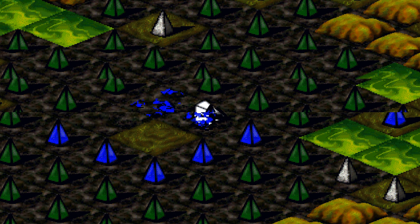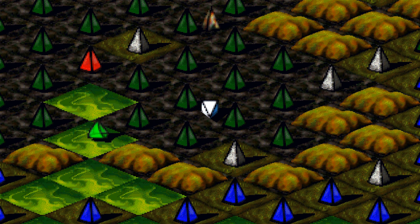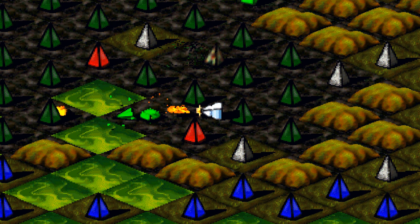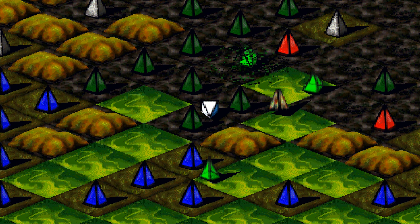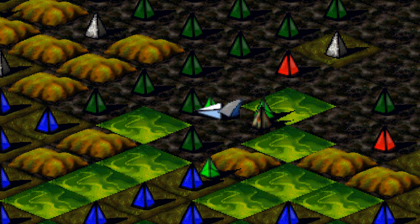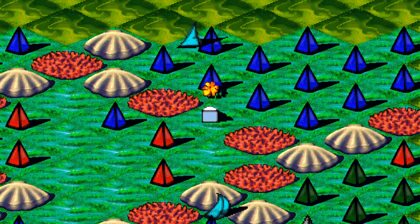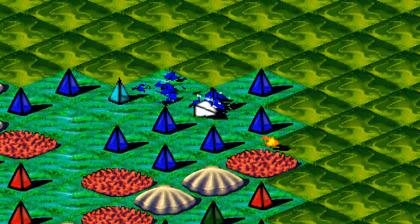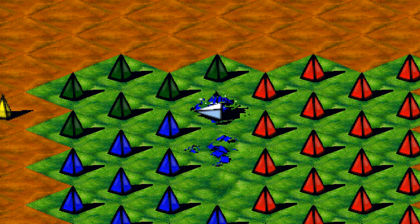Il s'agit donc, en quelque sorte, d'un jeu d'action, certes, un jeu de puzzle, un jeu peut-être même de stratégie. Dans tous les cas, on incarne une pyramide inversée puisque toutes les autres pyramides sont debout. Notre pyramide est donc dotée d'intelligence et a la capacité de tirer des balles. Et notre but, c'est de complètement nettoyer la zone verte et vraiment faire attention de ne pas mourir.